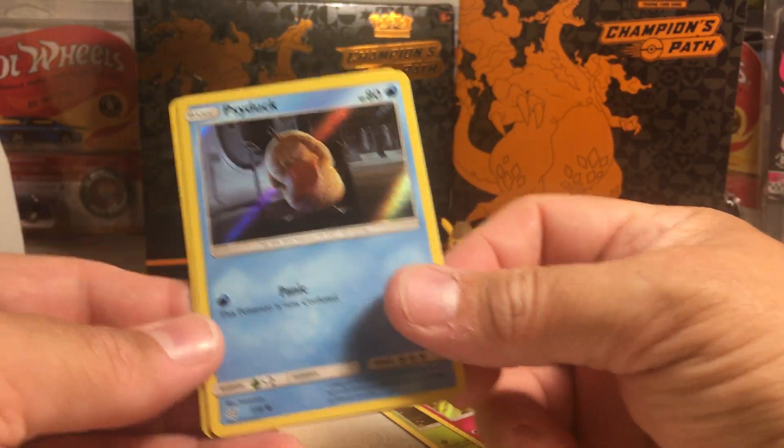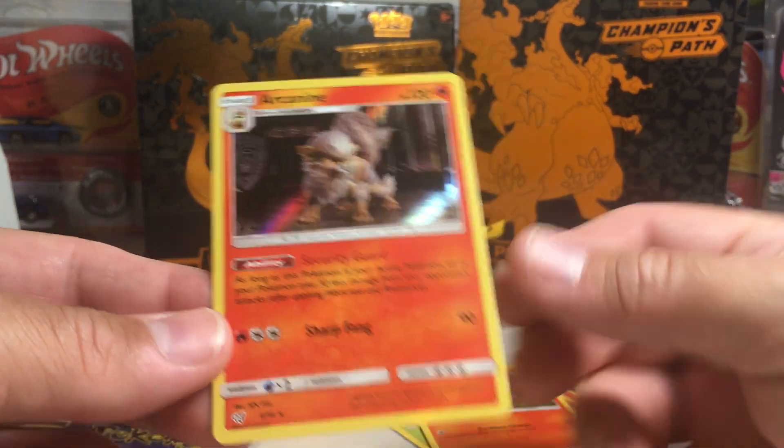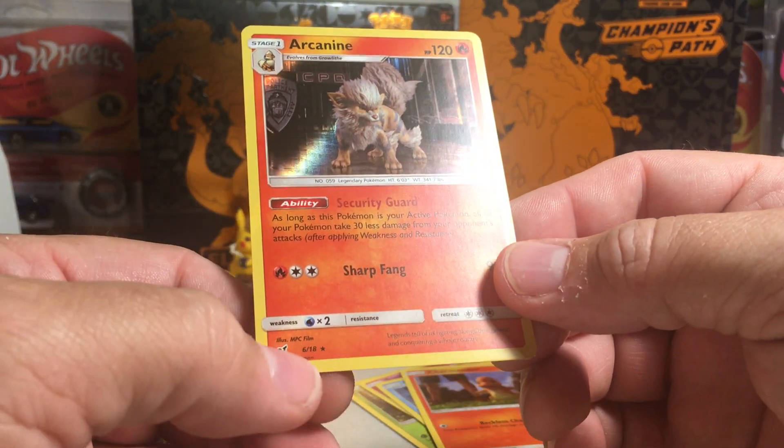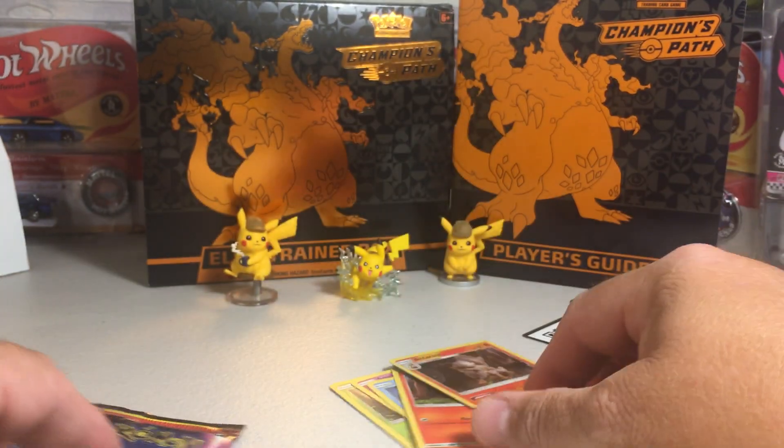We got Snubbull, Psyduck, Charmander, and Arcanine. And if you notice, you're like, wow, you already got doubles — you got another Charmander. Well, there's only 18 cards in the set, so it's a pretty small set.